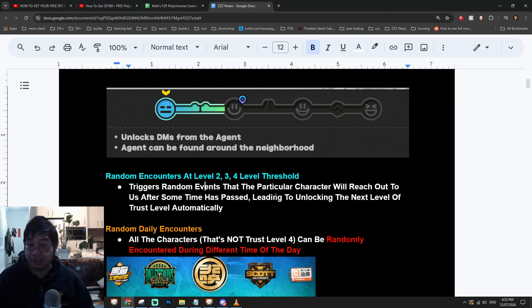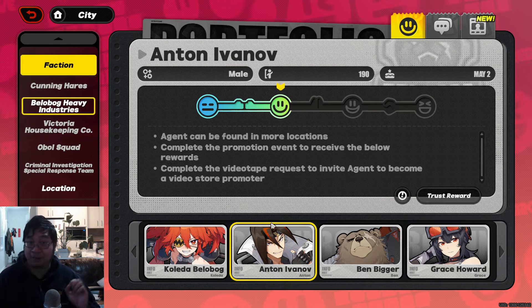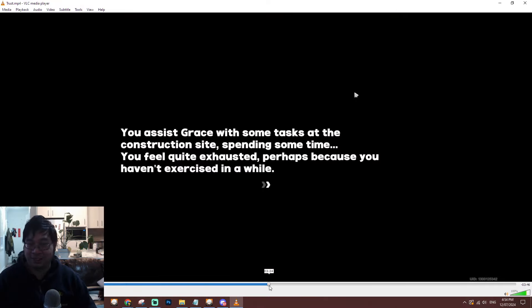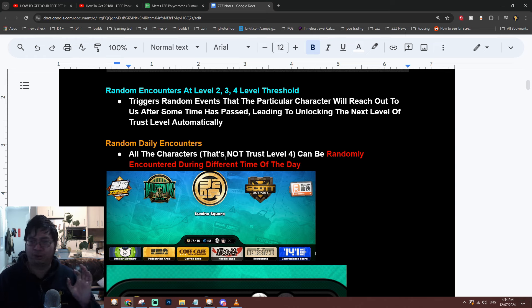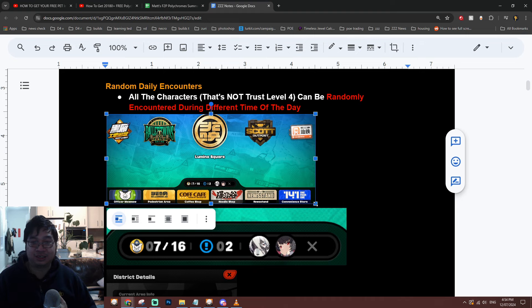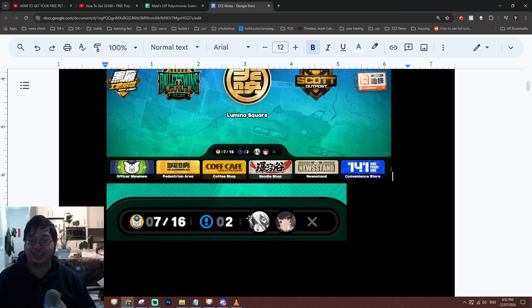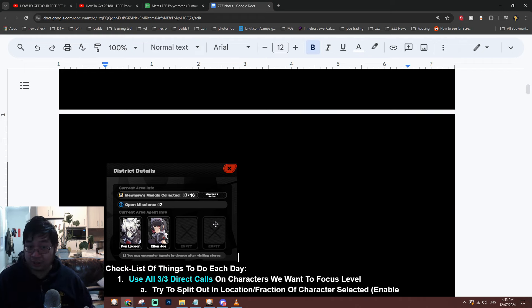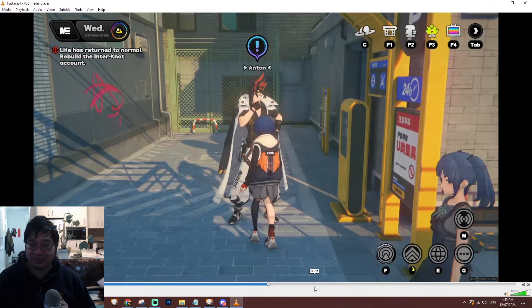Random encounters happen multiple times at levels 2, 3, and 4, and are triggered after you have progressed some time in the game, leading up to the unlocking of the next trust level. For example, you can see my Grace is about to get one of those random encounters, and Mama and Tock just got one too. There are also additional daily random encounters indicated by special exclamation mark icons and character head icons on the map, which show trust level experience to be earned at that location.